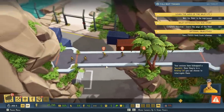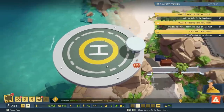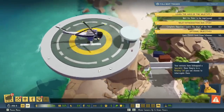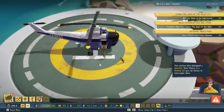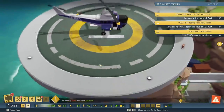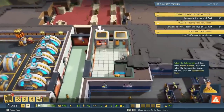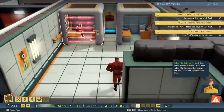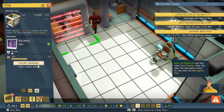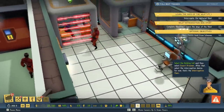There they go, back to the chopper. Chopper will come pick them up soon. There it is — cool-looking chopper. And away it goes. We have captured an intruder. Select the holding cell and then select escort prisoner. After that, select the interrogation device — for now, that's the interrogation chair. Tell us what you know, valet.